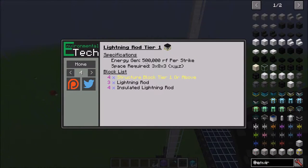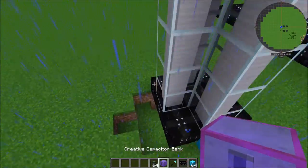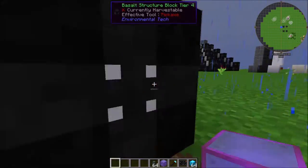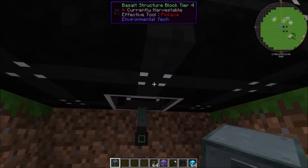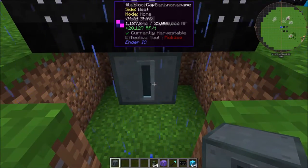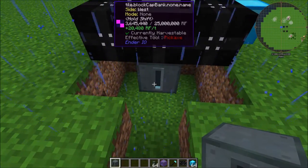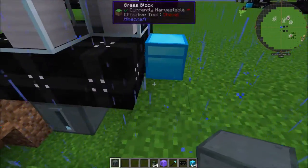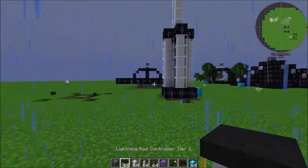You can also see the power generation. The tier one produces 500,000 RF each time it gets hit by lightning, then two million, eight million, and 32 million for tier four — which is a massive amount of power. We can just set up a capacitor bank here. You'll notice it is getting power — it must have been hit by lightning earlier. I'll go ahead and show you how to make this multi-block.